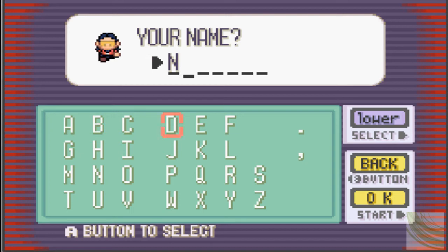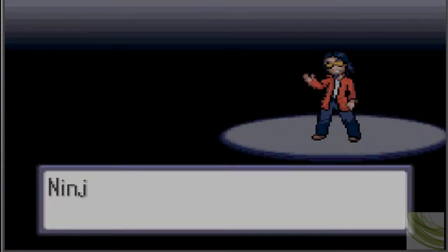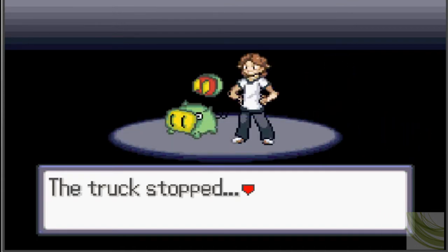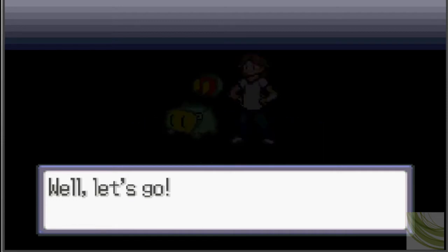I don't know what the select button is, so I have to do it manually: N, I, N, J, A. Ninja, isn't it? Yep, that's me. The truck stopped — that means we've arrived to Breeze Town. Let's go.